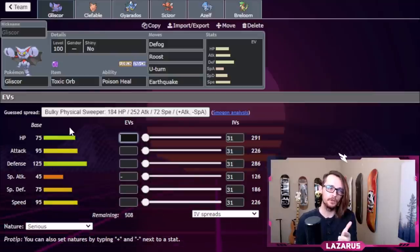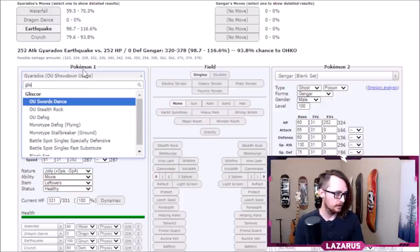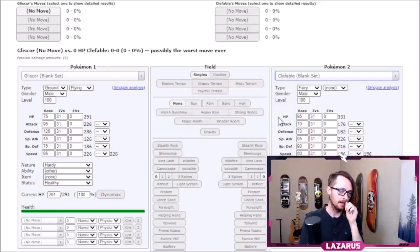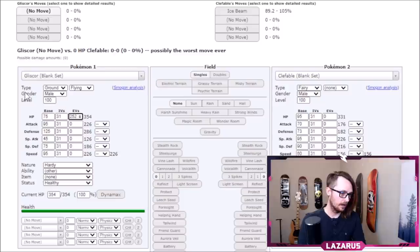To build our own EV spreads, we ask: what did we say we were good against, and what were we weak against? We said we don't want to deal with Water and Ice attacks, so we think about which Pokemon use those moves and plug them into a damage calculator. These games are at level 100 — EVs are different at level 50, so keep that in mind. Clefable is a Pokemon that often fights Gliscor, and it commonly techs Ice Beam. With no investment, Ice Beam does 108 — that's an OHKO, so we need to invest.